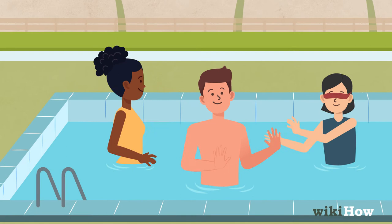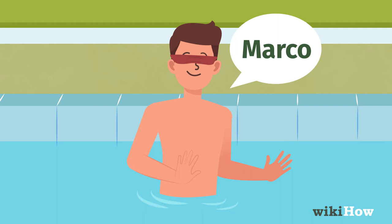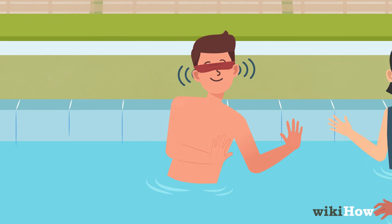The blindfolded player's goal is to touch any of the other players to make them "it." At any point, the blindfolded player can call out "Marco," and every other player must call out "Polo." The blindfolded player must rely on their hearing to try and corner or chase the other players.